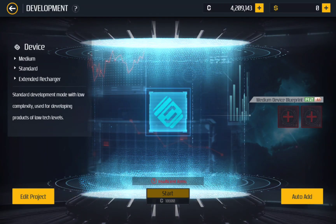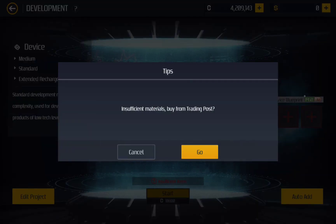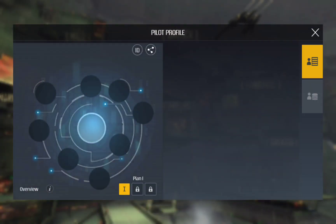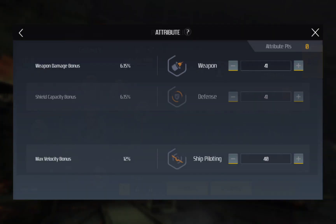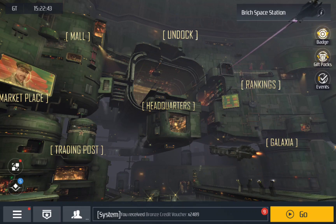You need stuff for this — same as production, same as research, you need materials. The only difference is that if online and you click on attributes, it's just instant in terms of research.